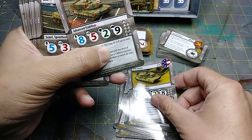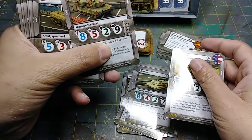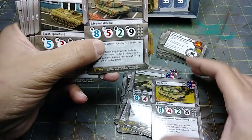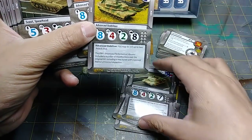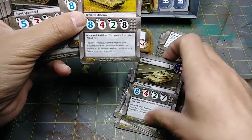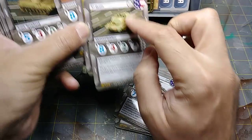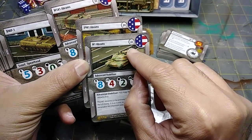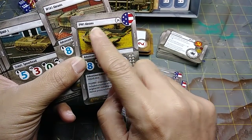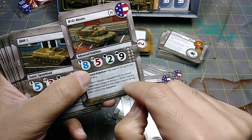So you've got different cards for different M1 variants. The M1 Abrams is 22 points, the IPM1 Abrams is 24 points, and the M1A1 is 32 points. Okay, so I need to separate these out — and now I'm really looking for the Russian stuff.